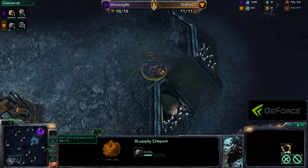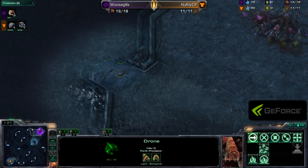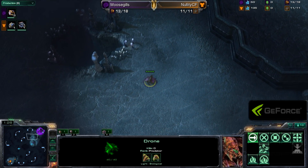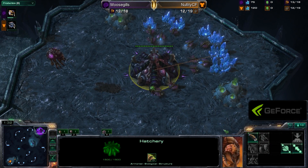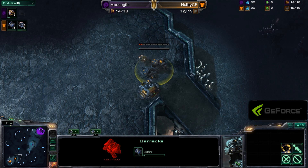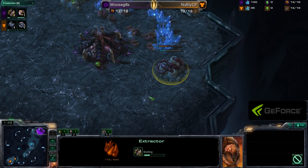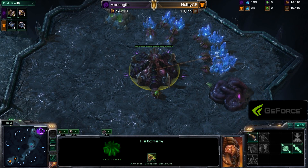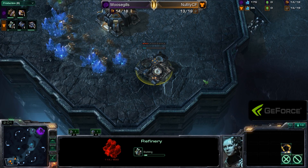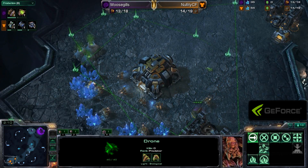Nellity is now building his first supply depot at the front of his ramp. The Overlord from Moosegills is skirting by that first Zell Naga Watchtower. On this map with the huge wide-open naturals, a lot of Zergs like opening up Speedling Pool. If they don't do that, they almost certainly favor the hatch-first fast pool opening, so they can end up with enough creep to defend themselves adequately early on.